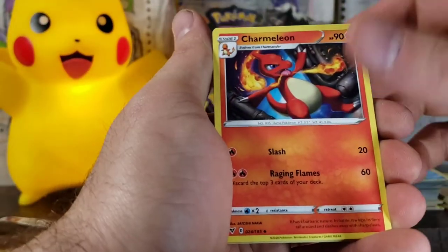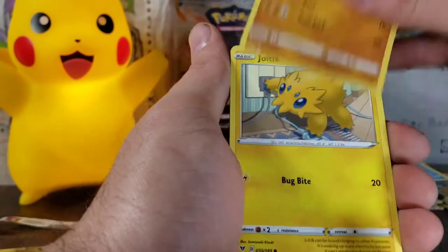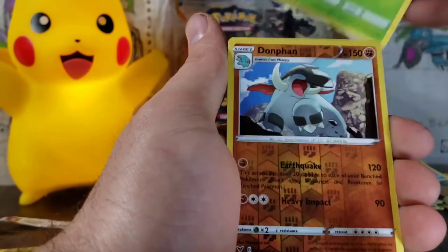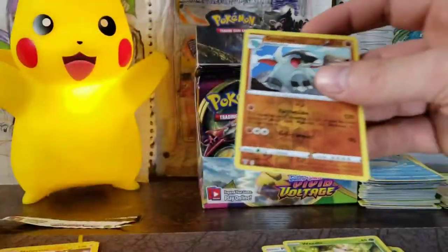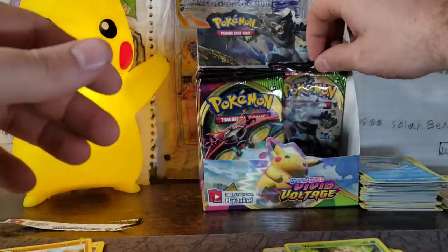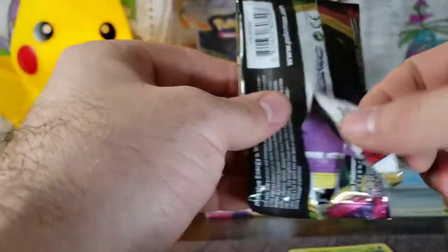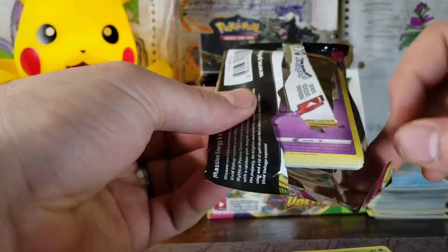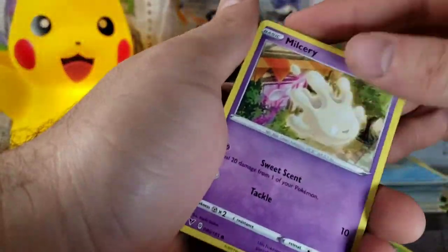We've got our Water Energy, League Staff, Charmeleon, Togedemaru. We can also get a Charizard in this set as a Regular Rare and a Dawn Wings Necrozma, and a Dialga Holographic. We can get him as a Rare and a Reverse Rare. I have pulled him in the Reverse Rare and in the Rare, but I think only one time.